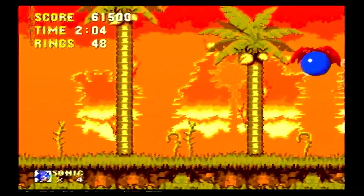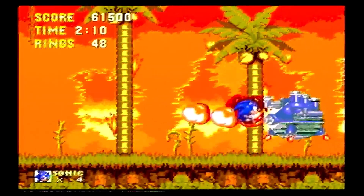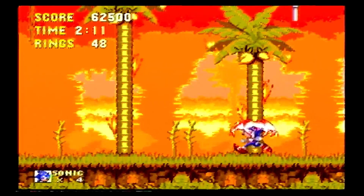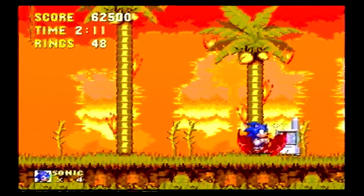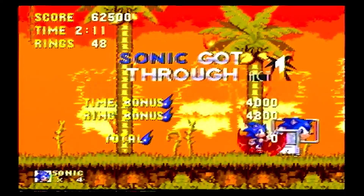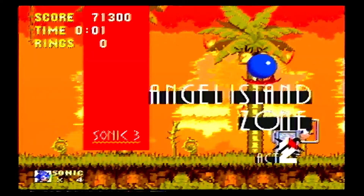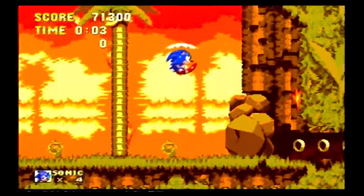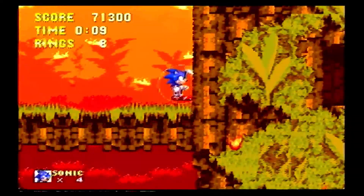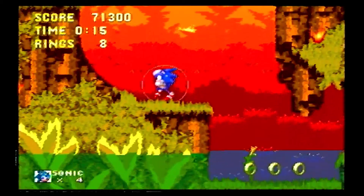The only reason I can assume that Angel Island is in the ocean is if Knuckles is moving it — but he shouldn't be. Actually, that is valid. Perhaps Knuckles had it in Angel Island like he did before, and then he moves it to Hidden Palace Zone in the process of this game.